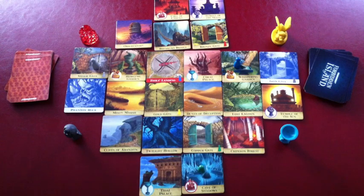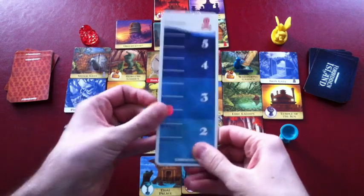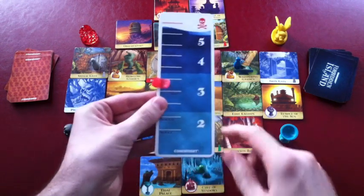So if a card that is already flipped over is drawn, that tile and that card are removed from the game. Also, each time a water rise card is drawn, the flood meter goes up.